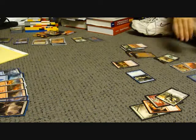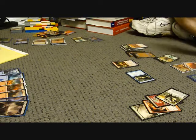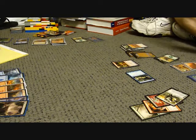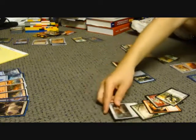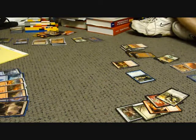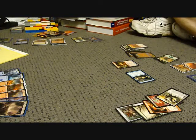Spire Monitor is going to attack — I'm at negative 13. Karn is going to make me exile a card. Mind Crank — it would have been no fun to play. Karn is at 12.